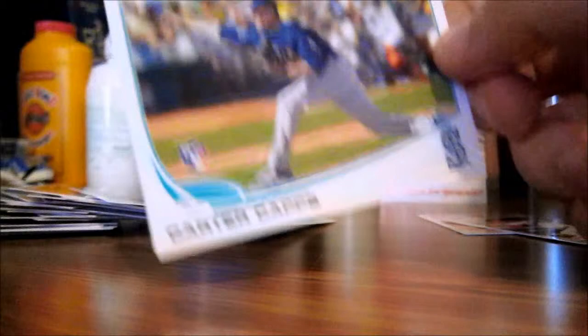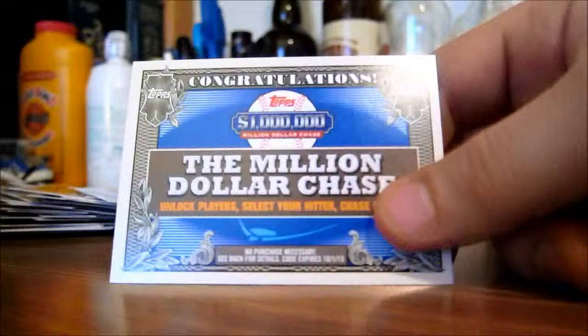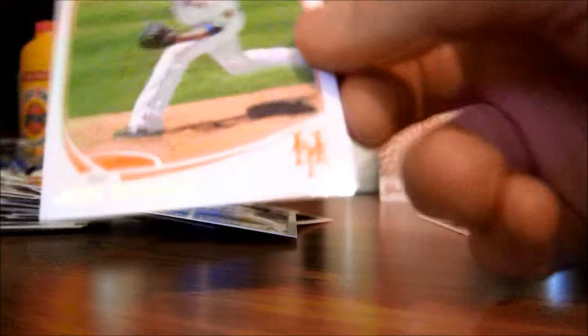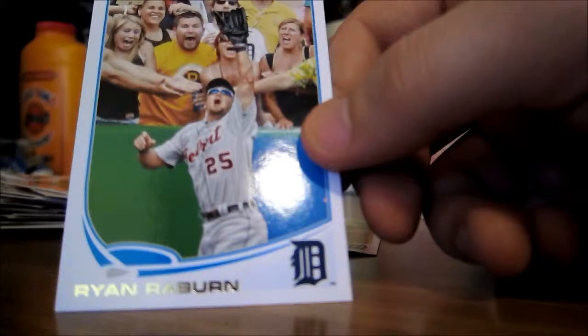CC Sabathia ALDS Game 5, Carter Capps, Marco Scutaro NLCS Game 7, Vance Worley Million Dollar Chase, Aaron Hill, Scott Downs, Chris Capuano, Jose Altuve, Brandon League, Bartolo Colon, John Buck, Ike Davis, Manny Machado, Chien-Ming Wang, Ryan Rayburn — that's a cool picture — Albert Pujols.